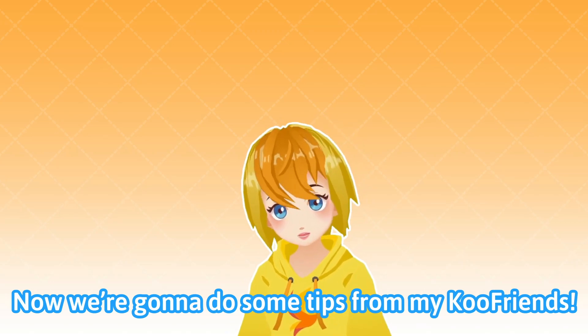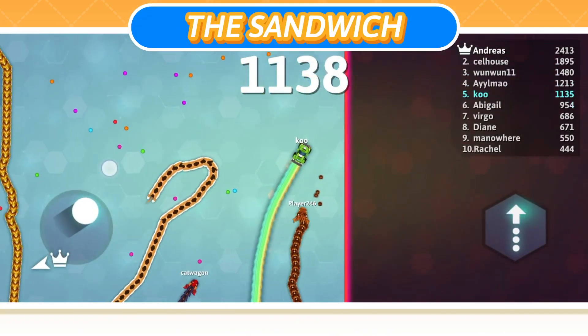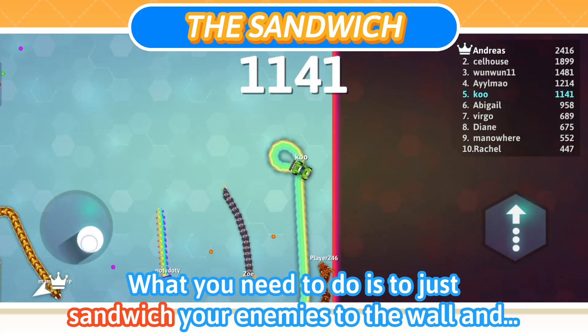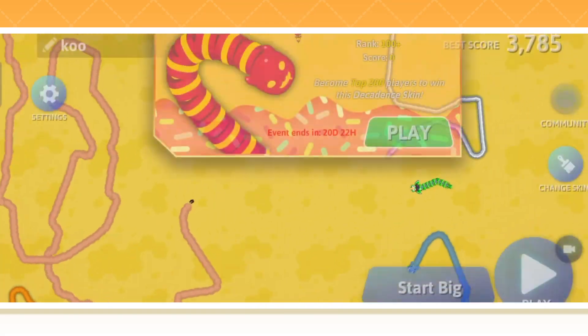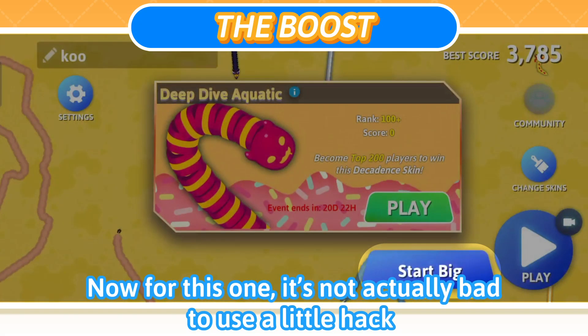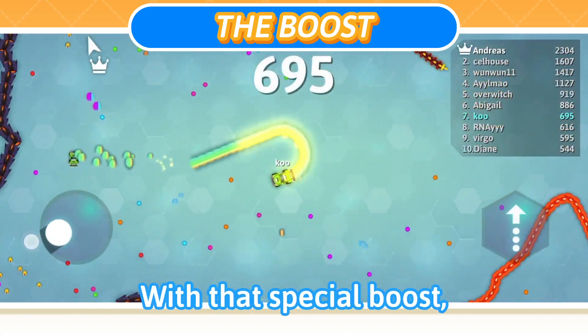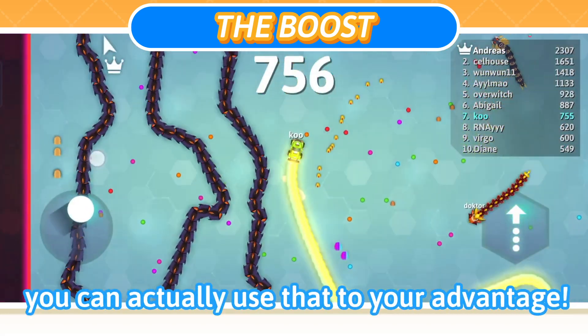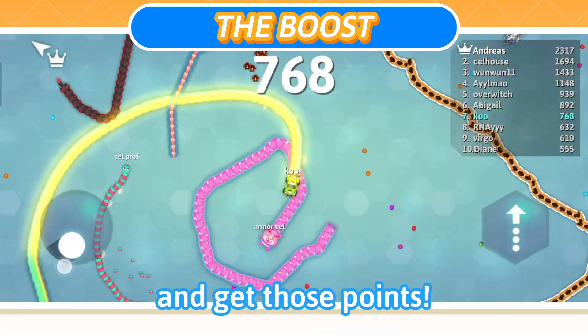Now we're going to do some tips from our cool friends. This move is called the Sandwich. What you need to do is just sandwich your enemies to the wall. Now for this one, it's not actually bad to use the boost when you start big. With that special boost, you can actually use it to your advantage. Catch as many snakes off guard as you can and get those points.